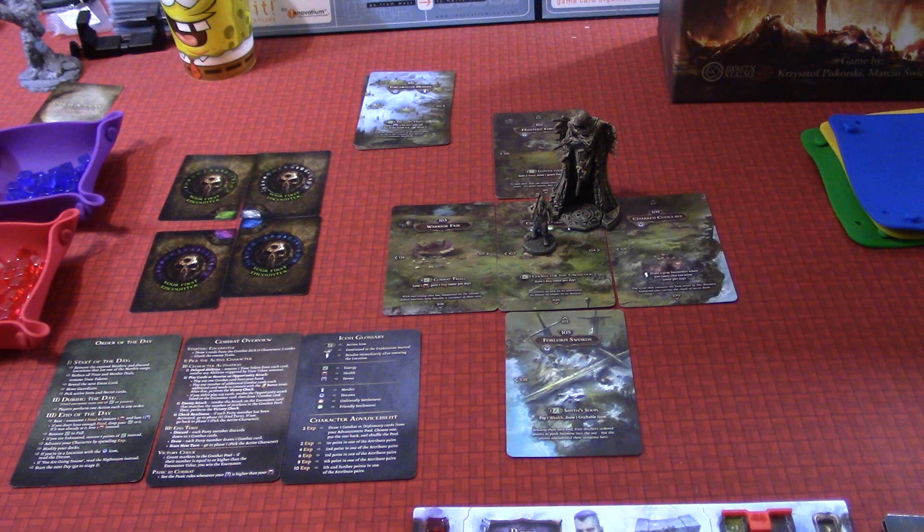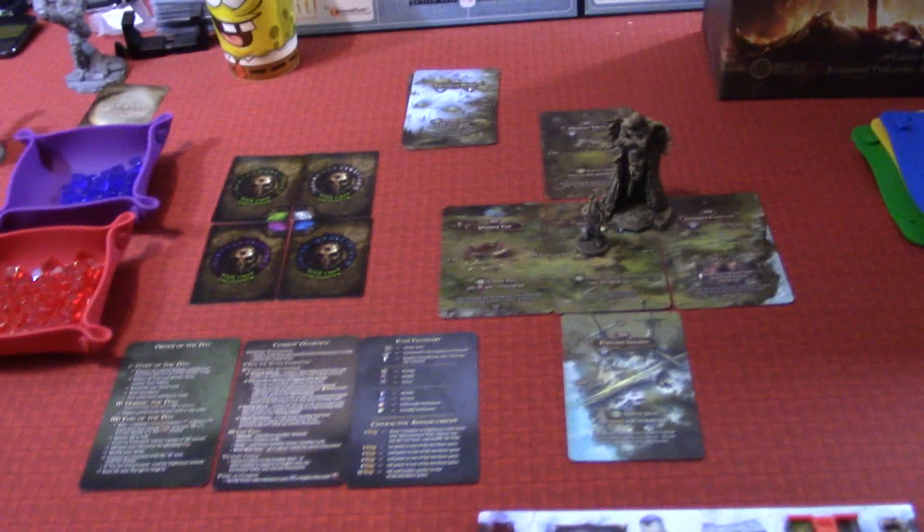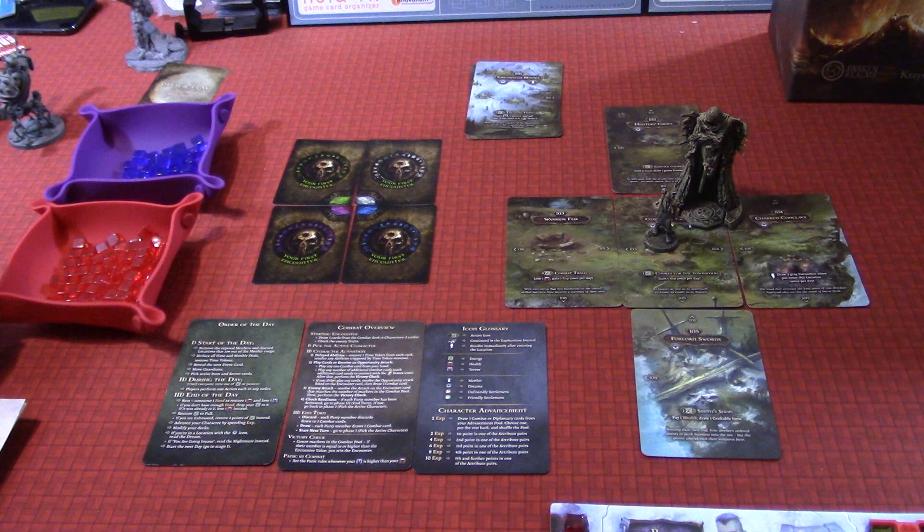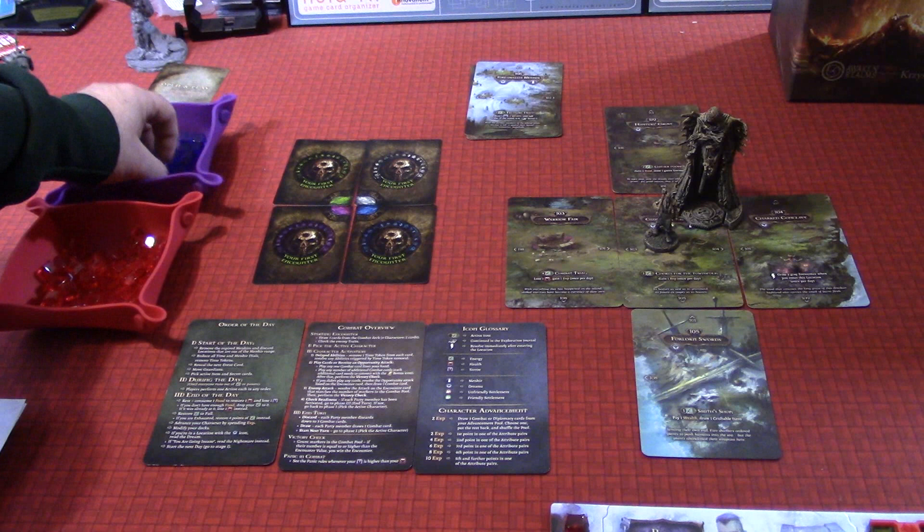Maybe something in between the tutorial and a game playthrough of this — we'll see. I wanted to tell you that I've set up for the tutorial, and I just want to say I got something new from somebody. It was really awesome. You can see these two bowls here. A co-worker of mine watched my channel and realized I've been using things like this Spongebob cup and these little bowls, and very thoughtfully got me a pack of those. They're color coded — all the red ones in here, all the purple ones in here.